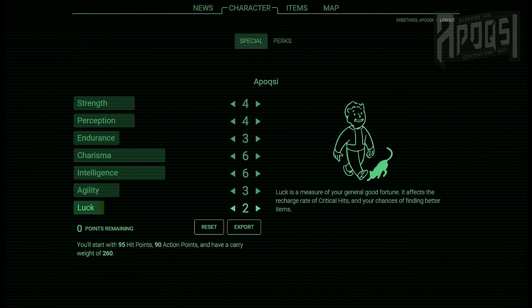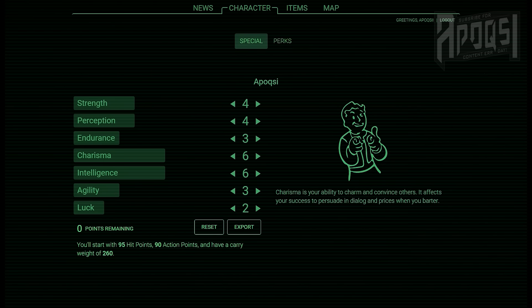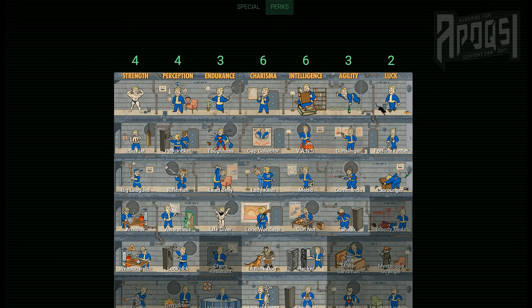For luck I went with a low 2 as I had to sacrifice something. Let's just hope that this doesn't haunt me for the whole game until I bump it up, but I do get access to the perks Fortune Finder and Scrounger, both giving me benefits in looting.